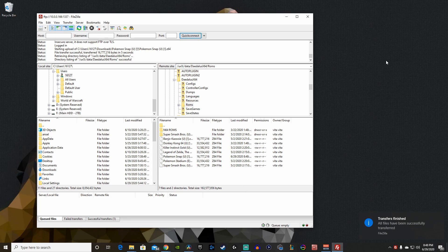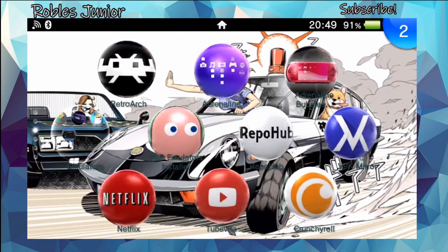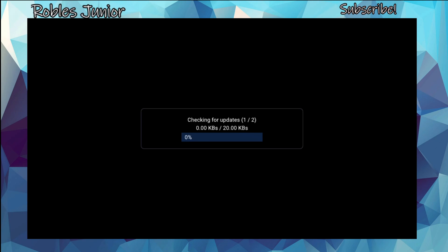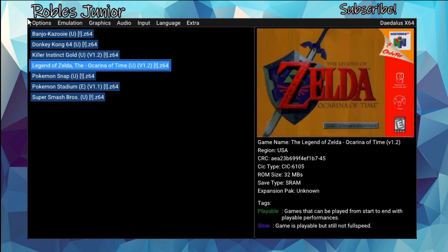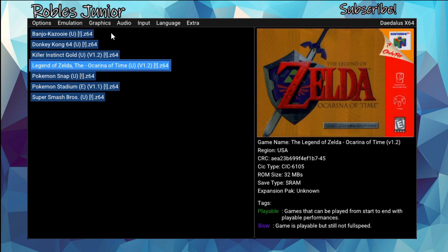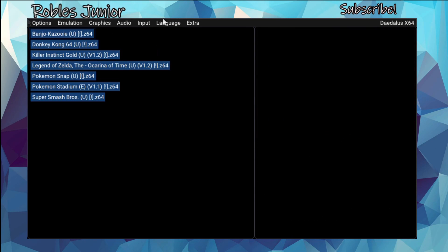Now we can go back on our Vita and start using the emulator to see all the different changes. Let's go back home and find DaedalusX64 and start the application. It's checking for updates — very nice. It's downloading a compatibility list database — I love to see that. You must be connected through your Wi-Fi internet connection in order to see that, so make sure you're on it. The menu looks good.